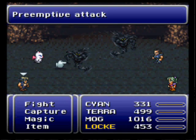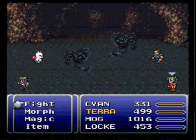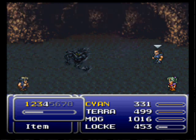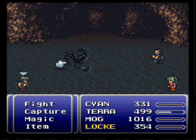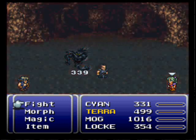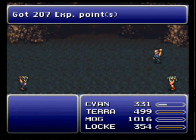Now we fight the Aparites. The Aparites are weak to Ice and Pearl, but they go down pretty easily, especially if we have them in a Pinsir attack. They're really nothing to worry about. Cyan just owned them.